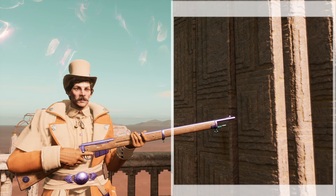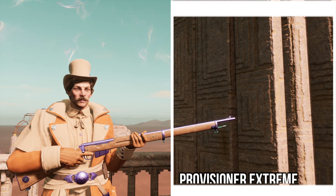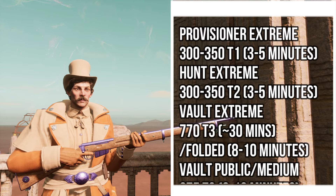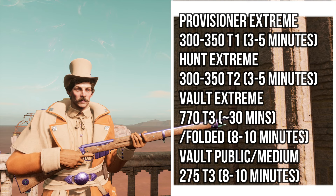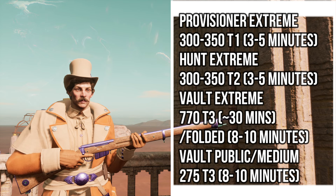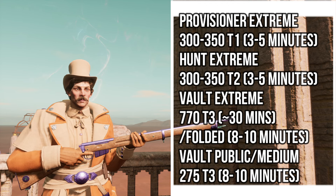For tier 1 essence, we'll be heading to a Provisioner Realm on Extreme, where we'll be earning 300 to 350 essence per run, which will only take roughly about 5 minutes when you get good at doing tower runs. For our next tier, we'll head to the Hunt Realm again on Extreme Difficulty, where we'll be acquiring tier 2 essence, getting a similar ratio of 300 to 350 per run in about 5-ish minutes. For tier 3, we'll have a few options: running Extreme Vaults for a larger dump of essence, though costing more time without folded gear, or taking on Public Vaults, which are equivalent to Medium Vaults for less essence but a faster turnover rate.